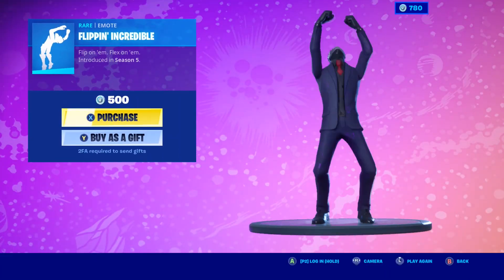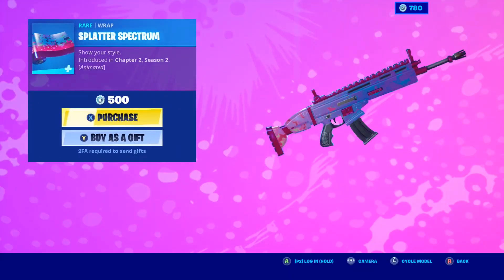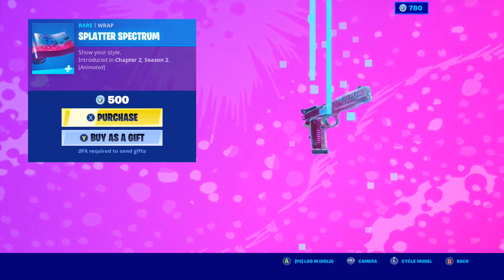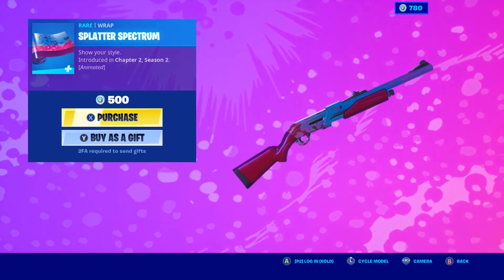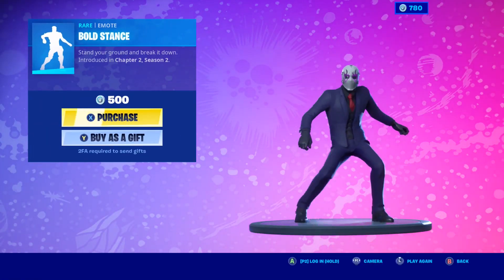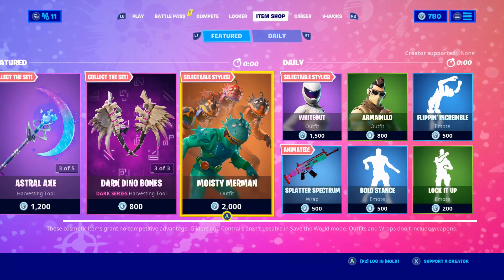The Flipping Incredible emote — very good looking, hardly seen anybody use it. The Splatter Spectrum wrap is pretty cool — I like the way that changes color, yeah, that's the one. The Bold Stance emote and the Lock It Up emote finish it all off — and that about does it for tonight's shop.